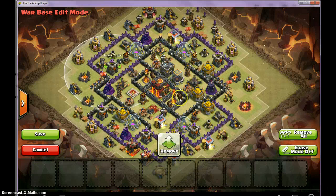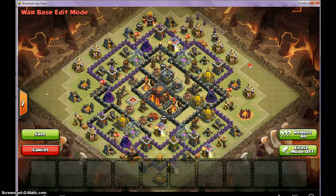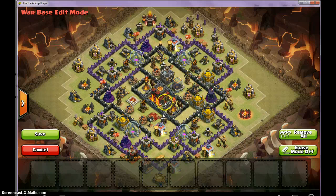You want a big wing around your Town Hall so the Pekkas, Golems, and Wizards go around it and never hit it. It's hard to do at Town Hall 9 and 10 because you don't have any really big defensive buildings. At Town Hall 9 you have the Xbows. At Town Hall 10 you have the Infernos and the Xbows, so that's a lot easier.